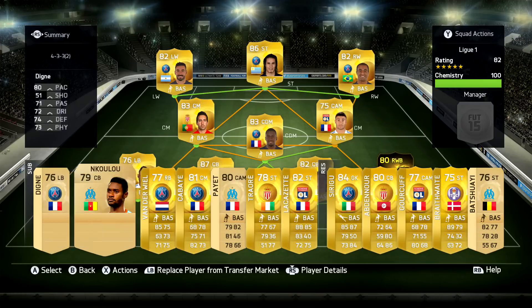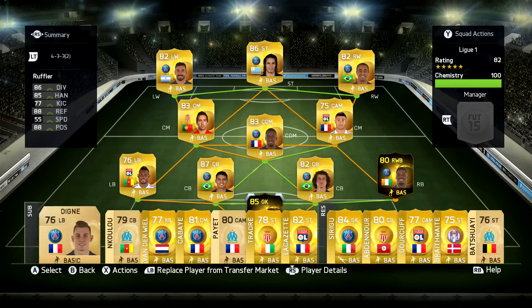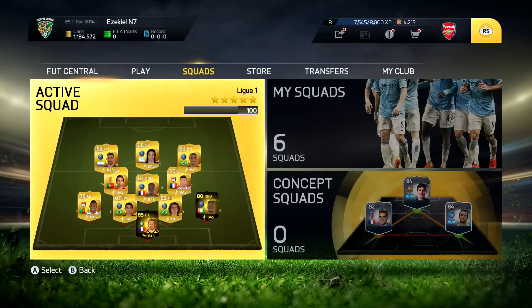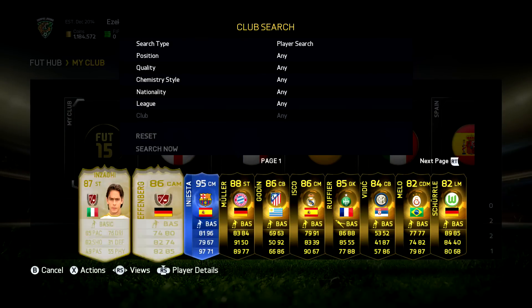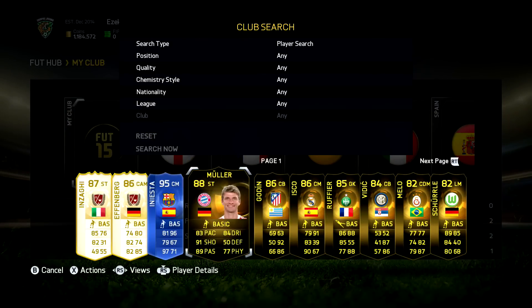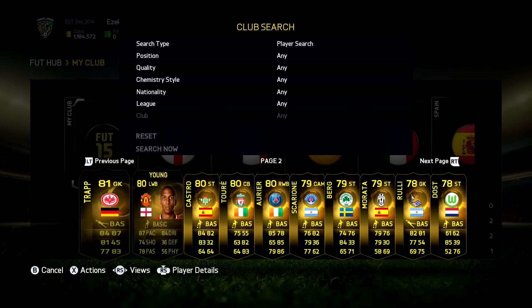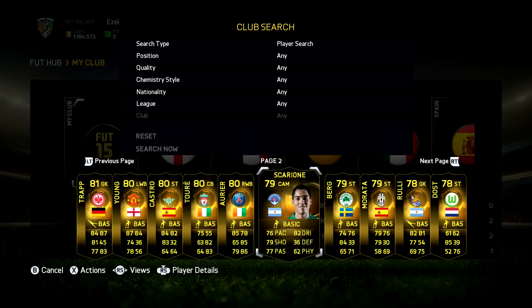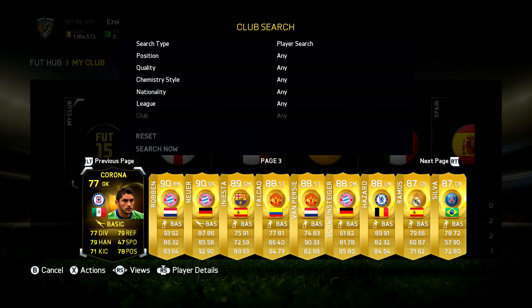That's all the teams. Let's now go to the bit where you can see all the players at once and I just scroll through them. We've got the two legends and the blue Iniesta. Counting through, I've got 18 Inform players in total.